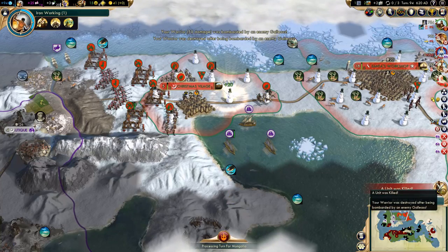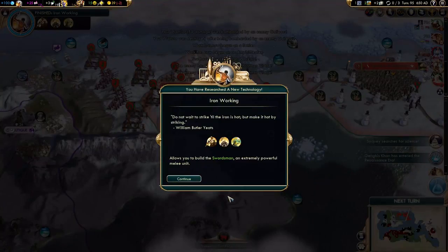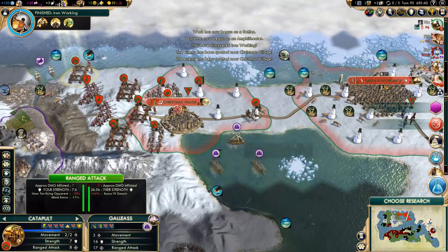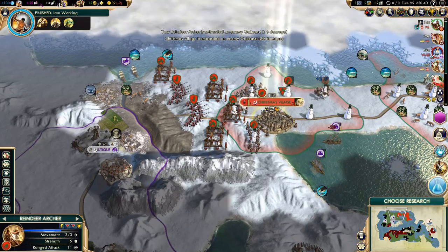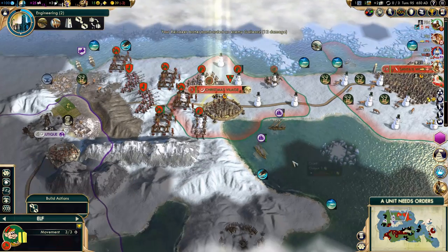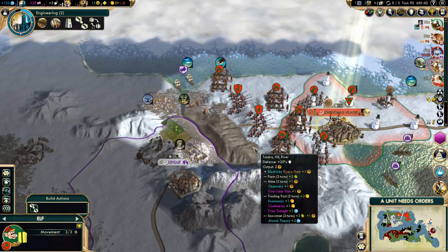Oh, we lost the warrior — that's fine. There, Iron Working. Can't kill that unit, let's do some more damage. This is going to be really good experience. As for research, we need Metal Casting, because that unlocks Santa's Workshop, which is our unique building and it's a really damn good one.